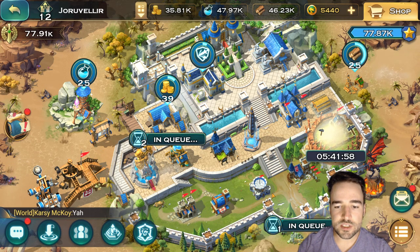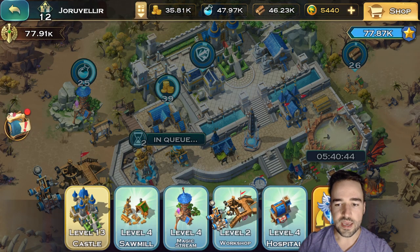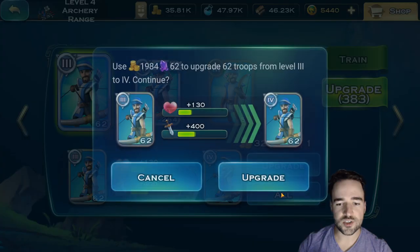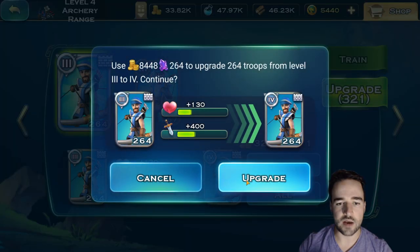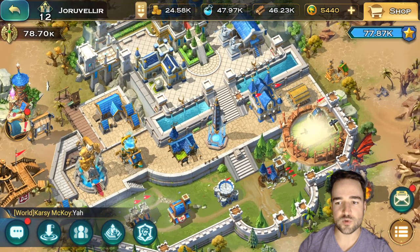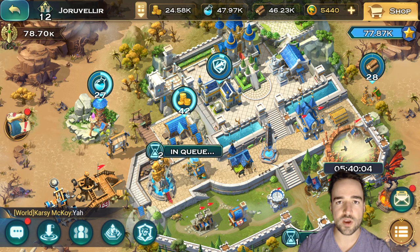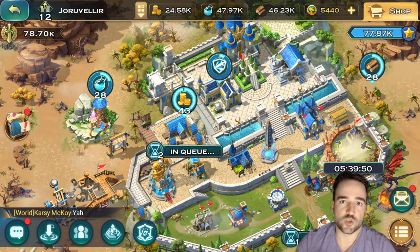Something else very important: once you upgrade your buildings — like if I just got the archery range to level 4 — all the units I have can now be upgraded to the next rank. They gain significant damage and HP boosts, so upgrade them all at once. This is basically how your units get stronger. You can click the arrows to navigate between different buildings to check for upgrades. Currently I'm crafting the next level, so in about 5 hours I can go in and upgrade these knights, and they'll gain more HP and strength. Check this out as soon as you finish building; upgrade your units right away.